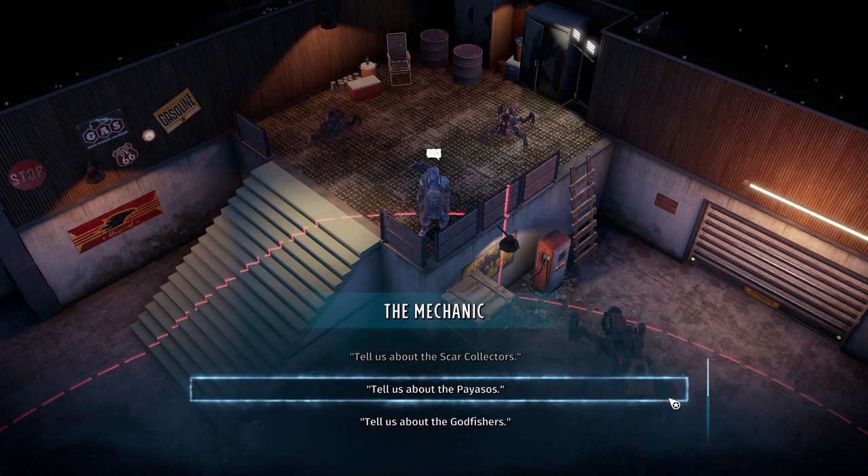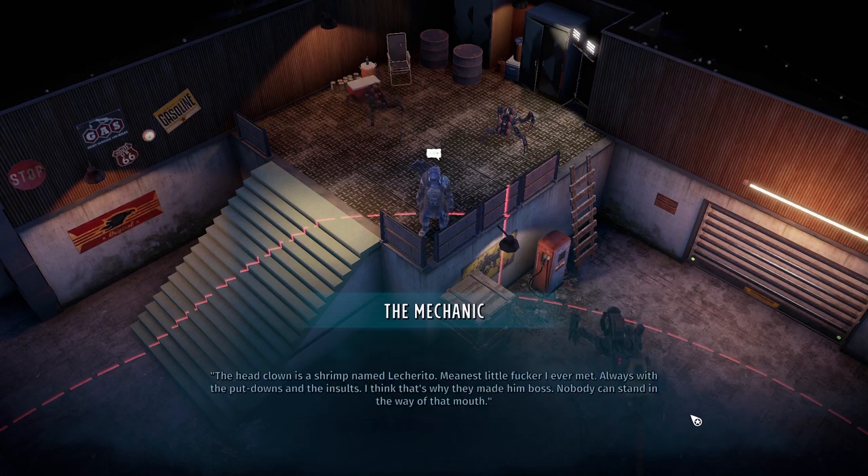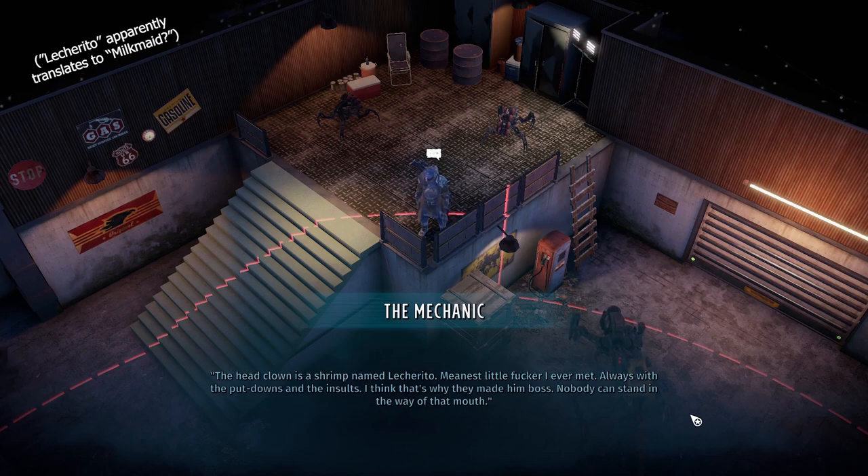'Tell us about the Payasos.' 'The weakest of the gangs, and boy does that piss them off. They want to be taken seriously so bad, which is kind of funny since their whole thing is never taking anything seriously. Your friend dies? What a joke. Losing an arm? Hilarious. But man, do they get hot when other gangs disrespect them. The head clown is a shrimp named Lecherito — meanest little fucker I ever met. Always with the put-downs and insults. Nobody could stand in the way of that mouth.'